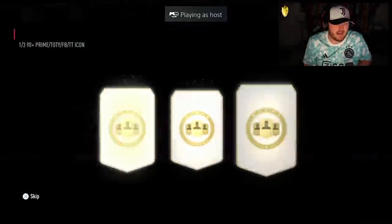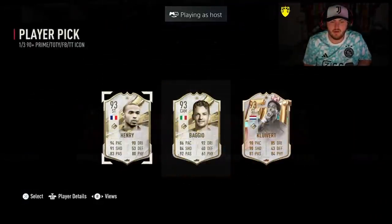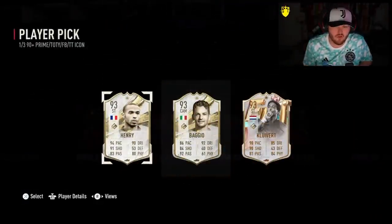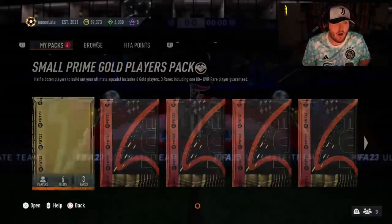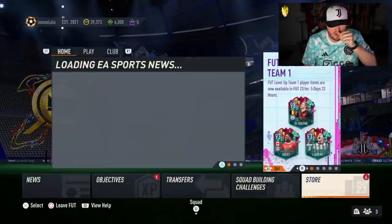We have Lala's player pick next. Prime Henry. Shapeshifter Henry would have been a lot better than Prime Henry, but we'll take it. 93, mate. It's all right, it's not great. He does want to rip open the two 500k packs as well on his account, so I've just backed out.